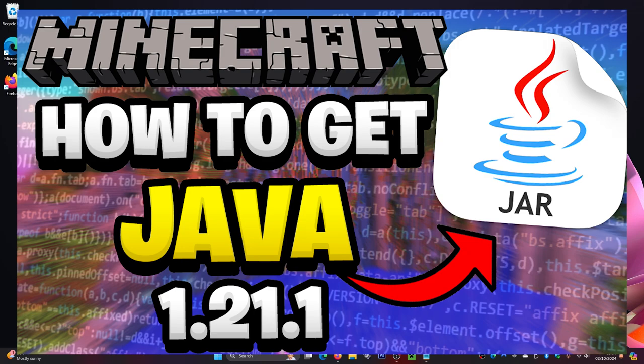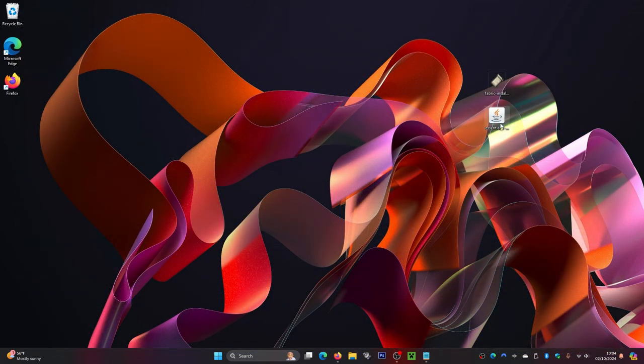You might also need to install Java. I'll leave a link on screen and in the description on how to install it. You'll need it if you don't have it. Right here you can see a coffee mug inside this folder — if you don't have a coffee mug, you don't have Java installed. If you do see a coffee mug, Java is installed. It's very easy to install and should only take a couple of minutes.